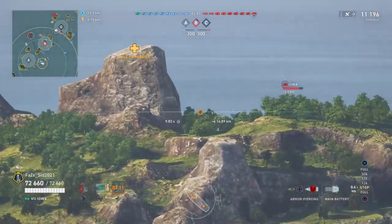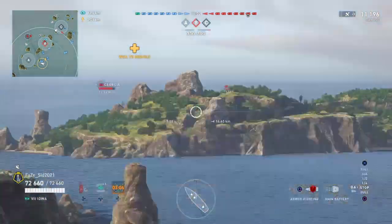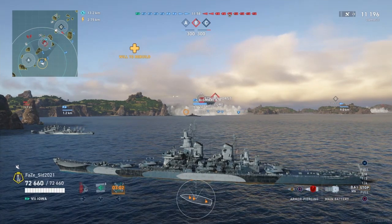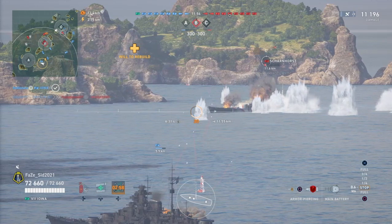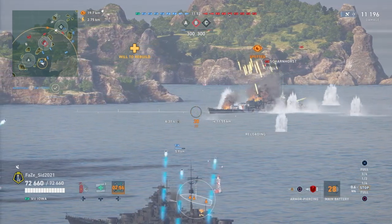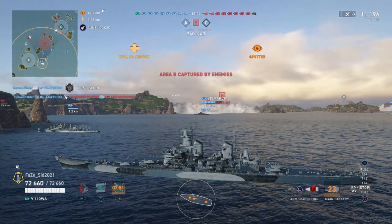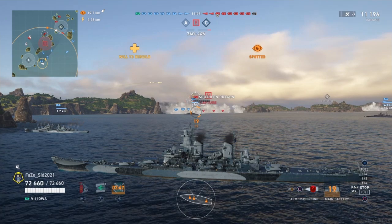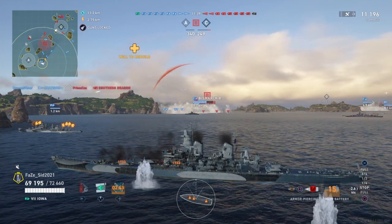Now, back to what I was talking about — the Iowa is still sitting broadside, but we cannot potentially hit him because he is protected by the island. So that means we can only engage the Scharnhorst. He is decently angled, we take the shot, and we didn't get the kill. But if we had, that would most likely have been a kill secured. He was over-angled, about 60 to 65 degrees.